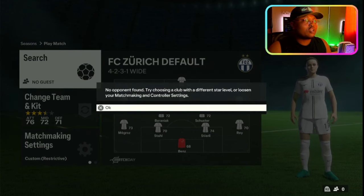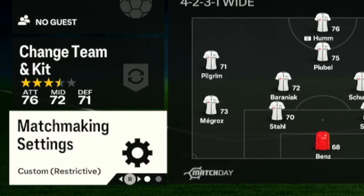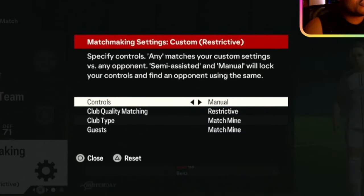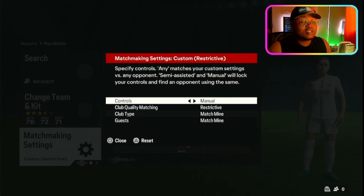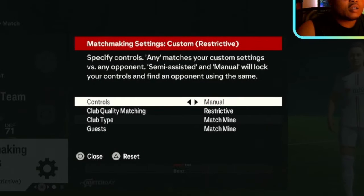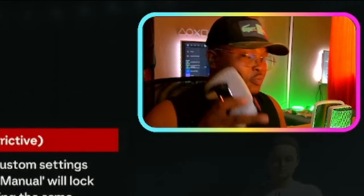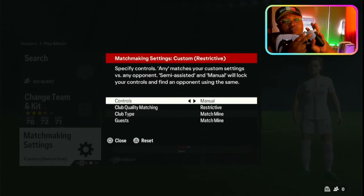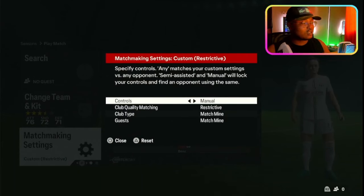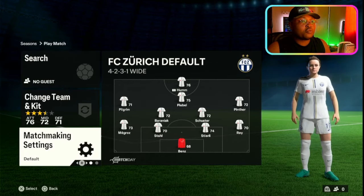The first solution is you go to your matchmaking settings and review it, making sure everything is intact. As you can see, this is a very terrible settings and you can just reset it by pressing the triangle button on the PlayStation controller or the Y button on the Xbox controller. Press it to reset and it's going to reset the whole thing. Once you reset it, you are going to be able to find people easily.